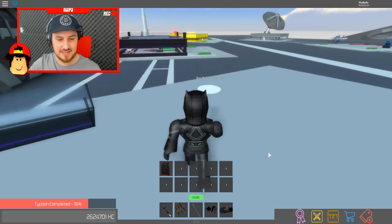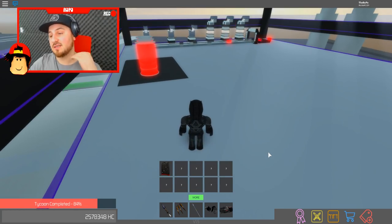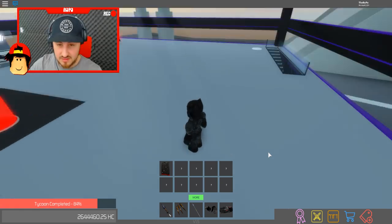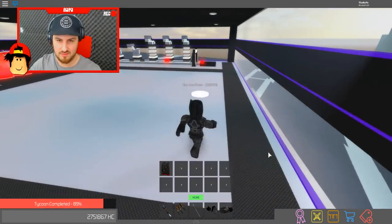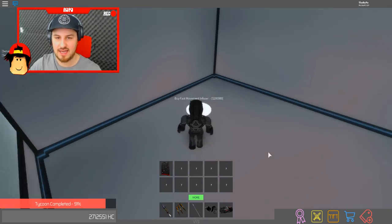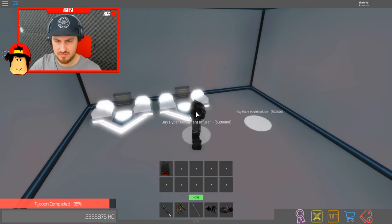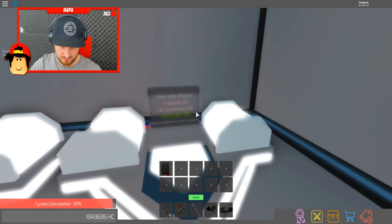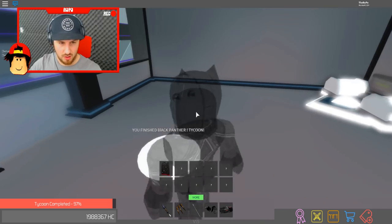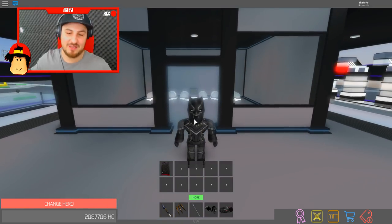I'm 76% finished already! I get into these tycoons and think they take forever - and they do usually take a long time - but this one is just boom, done, because I bought that thing that gives me all of the money always and forever. The hero room is a hundred thousand which is something you'd normally be struggling to get. Buy speed and jump power. Finish the Black Panther tycoon - am I done? I'm done! Congratulations! That was the easiest thing of all time!